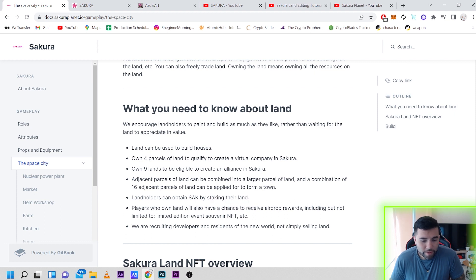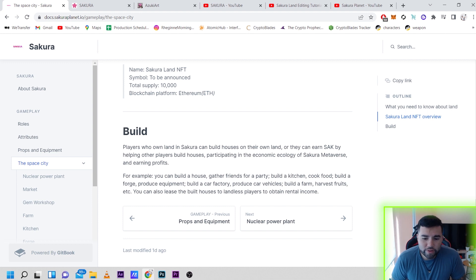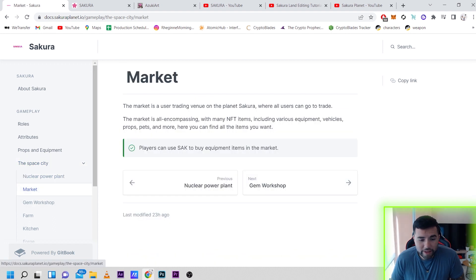Players who own land will also have a chance to receive airdrops — rewards including limited edition events, souvenirs, NFTs and more. Not only can you earn SAK by owning your own land, but also by helping other people build houses and participating in the economy of the Sakura universe to earn profits. They give examples: build a house, gather friends for a party, build a kitchen to cook food, build a forge to produce equipment, build a car factory to produce vehicles, or build a farm to harvest fruits.